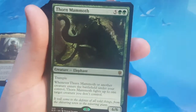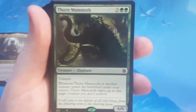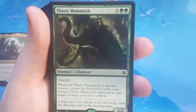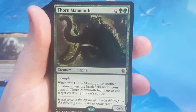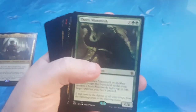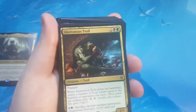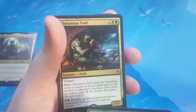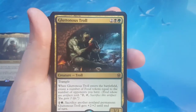Thorn Mammoth — that's 7 to cast, 5 of any and 2 green, a 6/6 Trampler. When Thorn Mammoth or another creature enters the battlefield under your control, Thorn Mammoth fights up to one target creature you don't control. It's an interesting mechanic — you can actually end up killing him just because of the timing, like pre-combat and post-combat. So it's a little weird.